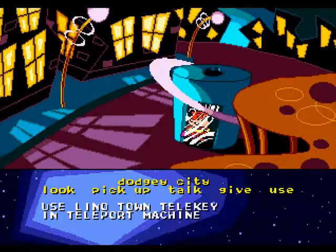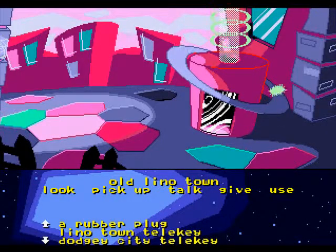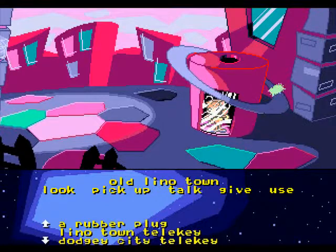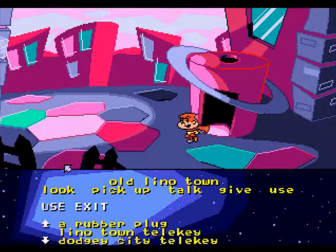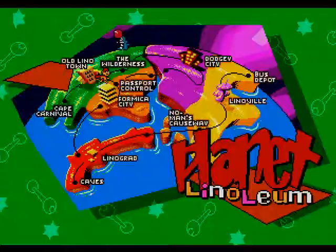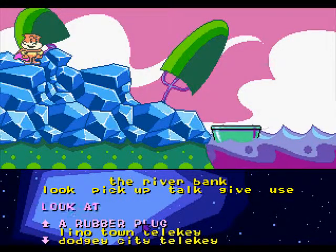So now let's get back out of here. Thankfully I haven't broken the game because I have picked up the other telekeys. I wonder — the good thing would be if they give you the old Lino key at the beginning of the game already in your inventory, but they don't. Maybe it is possible to break it, or maybe there is a failsafe. Maybe Cosmic will refuse to use the teleport key to Dodgy City if you don't have another teleport key in your inventory. I've said 'teleport key' about 600 times. Well, now that I have a waterproof plug, it is time to plug something that needs a waterproof plug.